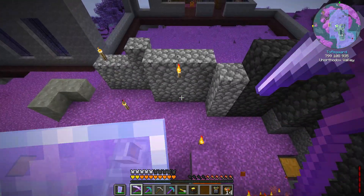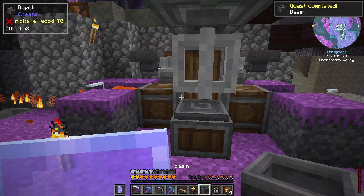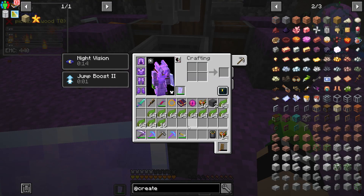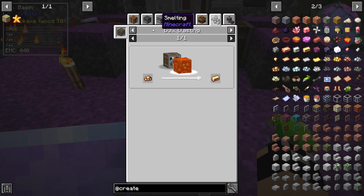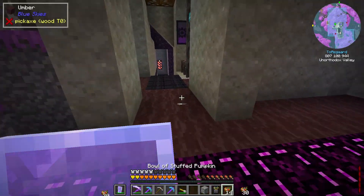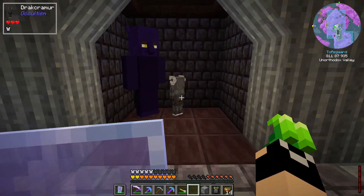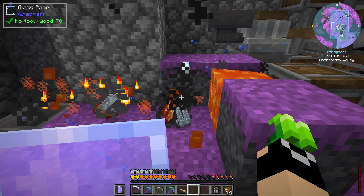Initially we're going to set up our mixer over here and get ourselves a basin - the basin sets right in here and underneath it we'll have our blaze burner to power it. We'll have to heat it up. If we look at brass, it's a combination of zinc and copper in the mixer. Zinc is actually something we never added to our Occultism area, so we're adding that to our transporter so he can start processing the zinc.